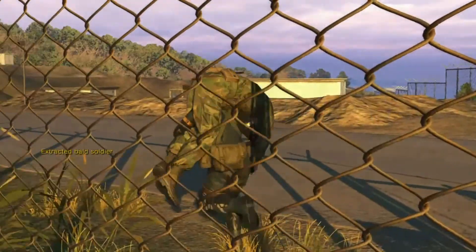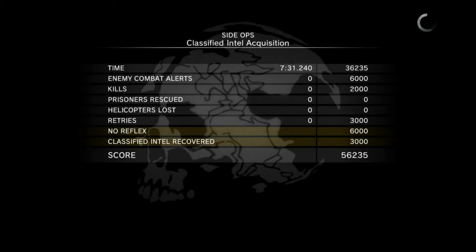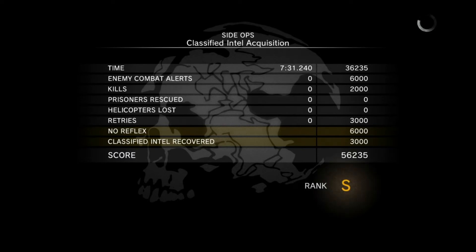And as you can see, it says 'Extracted Bald Soldier' there. I'd say he's going to show up again in the Phantom Pain. And there's the S-Rank. Again, not the fastest run or the most efficient way to do it, but you get the S-Rank. Anyway, that was just McBoss doing another Ground Zeroes walkthrough. If you enjoyed this video, please hit like and subscribe, and I'll see you here again. McBoss, sign out.